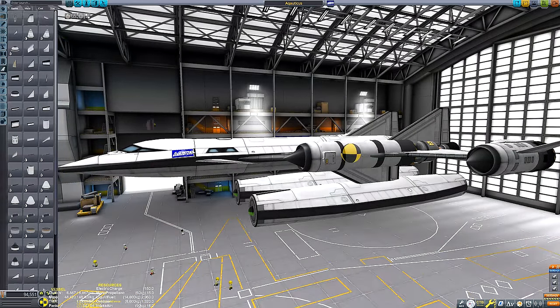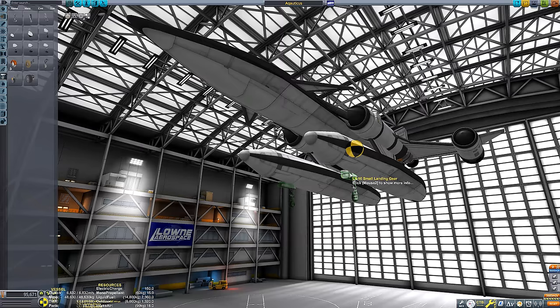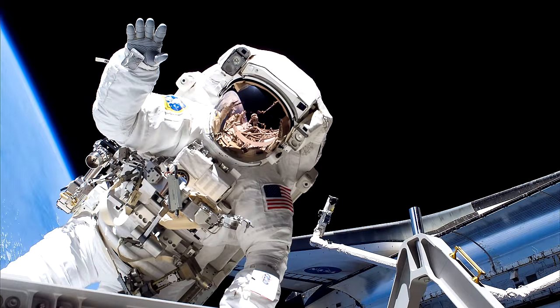Here we have the Aquaticus Mark 2. It's no different from the Mark 1, but it's got bigger pontoons - so this should work better, right? Let's put this vehicle to the test and see what happens.